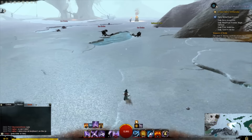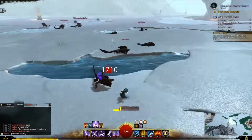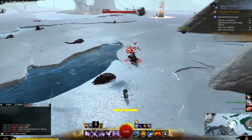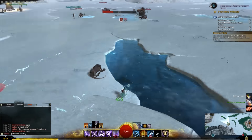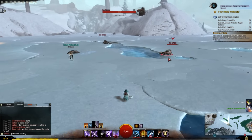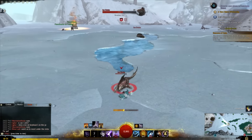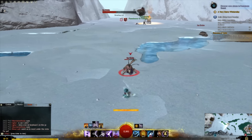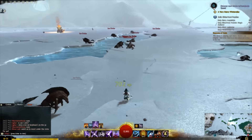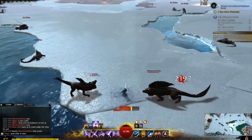The main reason you want to farm for these currencies is to get ascended trinkets. For me, I have a full set of ascended gear on my elementalist and I want to gear up my guardian with commander stat gear. One of the ways I'm getting my ascended trinkets is through Ember Bay, Bloodstone Fen, and Bitterfrost Frontier. Each map has a currency and each vendor in those areas lets you use those specific currencies to buy trinkets with any stat type.